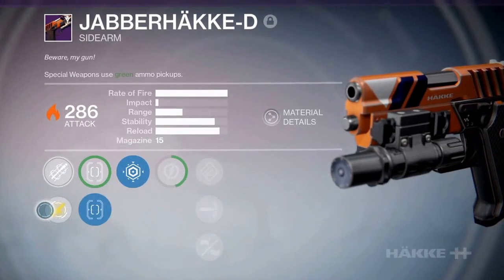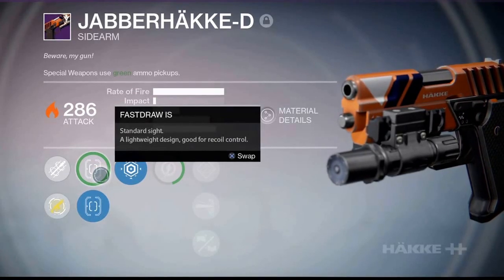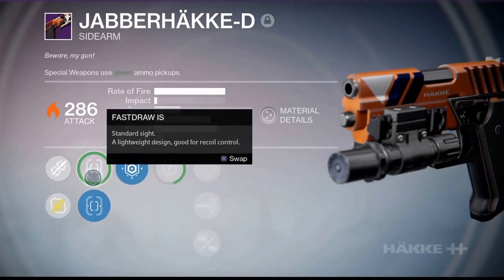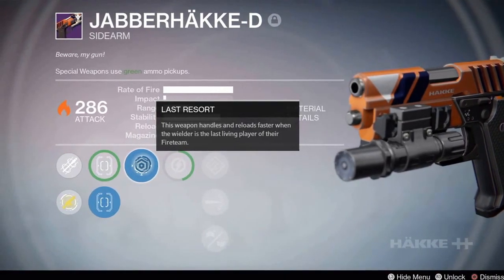There's improved muzzle velocity. Obviously you can rank it up. This is a standard sight — sights on handguns are just a feel thing. I went with this because it's optimized for excellent recoil control. This is Quick Draw: weapon handles and reloads faster when you're the last living player of a fire team.